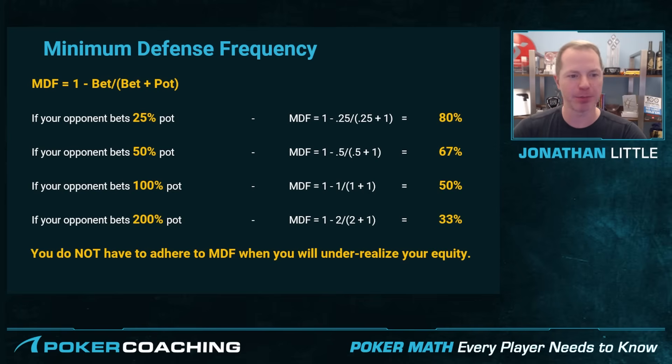Let's go through some examples. If your opponent bets 25% pot, MDF is 1 minus 0.25 divided by 0.25 plus 1, which equals 80%. That means on the river you need to defend with at least 80% of your range, otherwise your opponent's bluffs are all immediately profitable. If your opponent bets 50% pot, MDF is 67%. If they pot it, MDF is 1 minus 1 divided by 1 plus 1, which equals 50%. And if your opponent bets 2 times the pot, you only need to defend with 33% of your range — meaning you get to fold quite often.